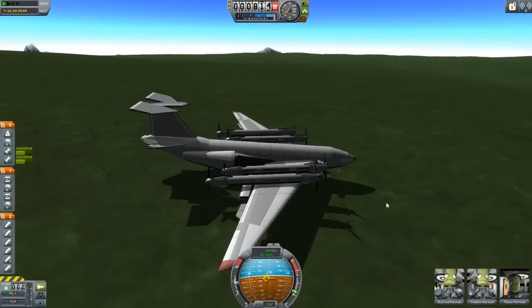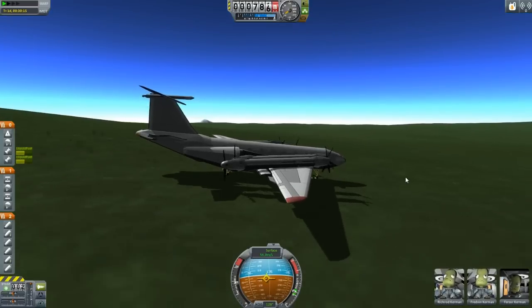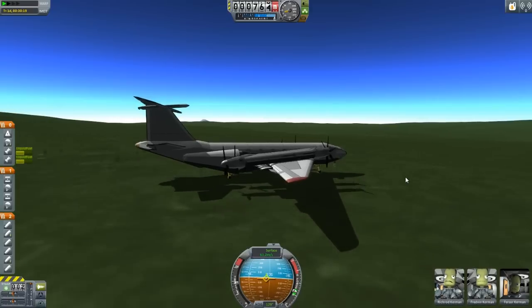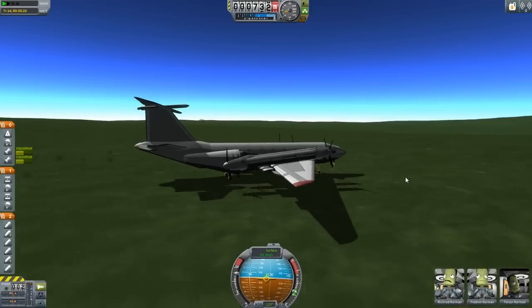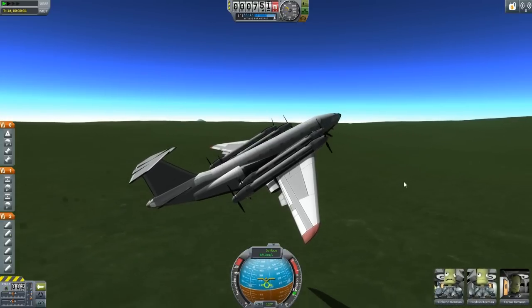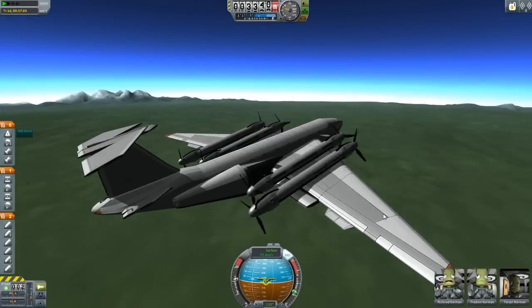Turn the front boosters on. We'll attempt to take off. The ground is very uneven, which is not good for taking off. There we go — we're off. So we've picked up a good nearly 14 meters per second after repairing and fixing the engines as best we could.